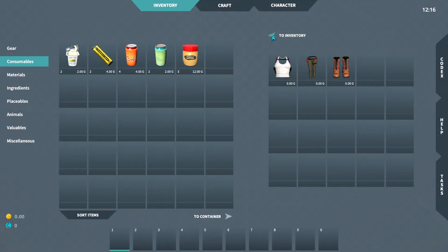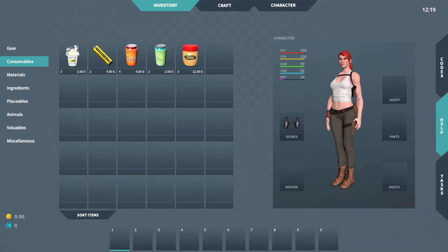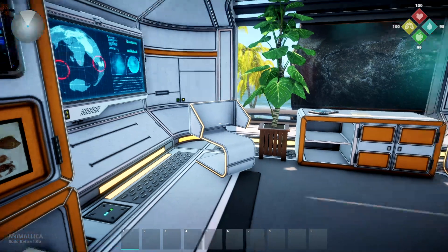Oh, look at there — clothes. Our name is Scarlet. This is Scarlet. We just picked up her clothes, she's wearing those, she's got her gloves. You've got your health, stamina, hunger, thirst. We've been picking up food and drink right now is what we're kind of picking up. But the tape is nice too.